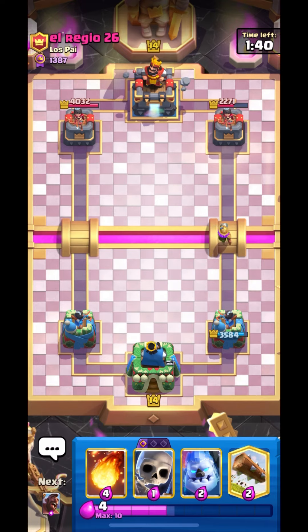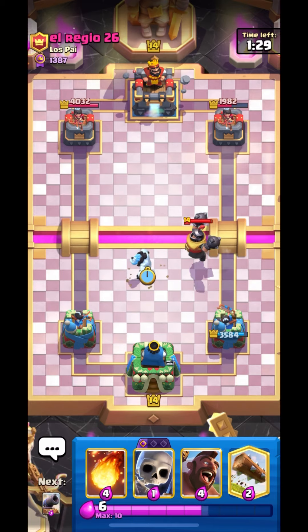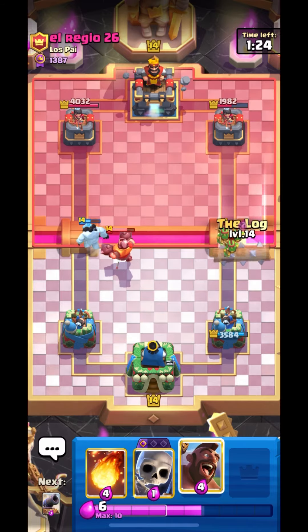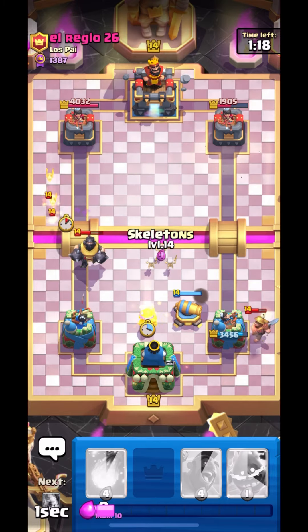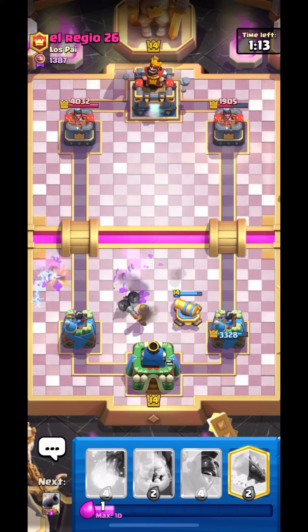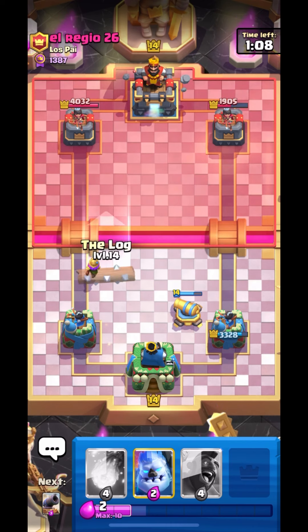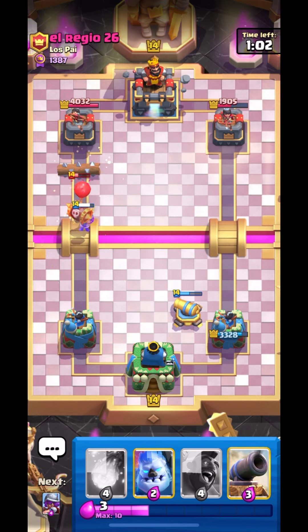We are low in elixir right now. I think he has to commit something on my musketeer. Mega Knight but it was a late one — our musketeer did manage to get one shot, which is a good sign. Nice log. Let's put down our cannon, musketeer, and electro spirit for his bats. I think we can go in with Hog and try to predict his Goblin Gang. Nice play guys.